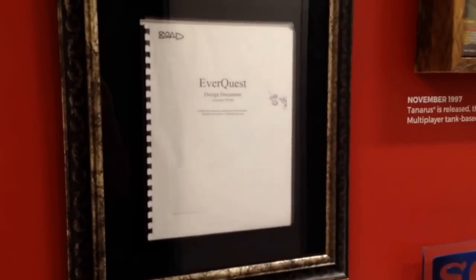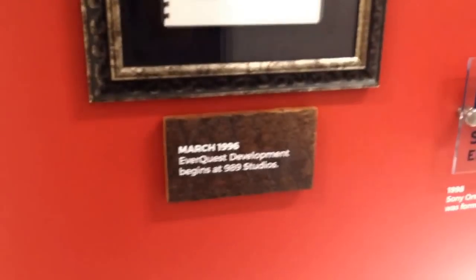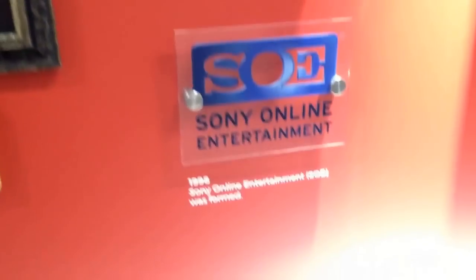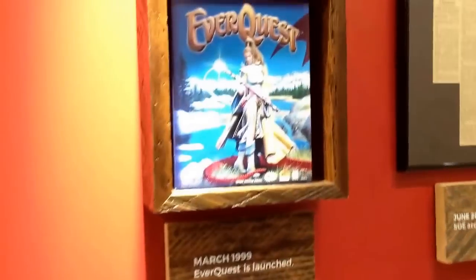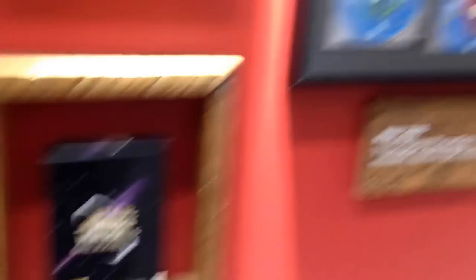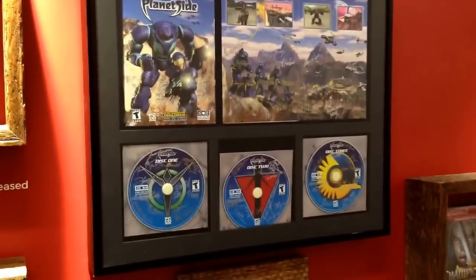This is cool — it's like a wall of making history. You have the official, original EverQuest design docs here from March 1996, and other games and achievements and that sort of thing. It goes along the timeline — Star Wars Galaxies, R.I.P. — the original signed discs and such.